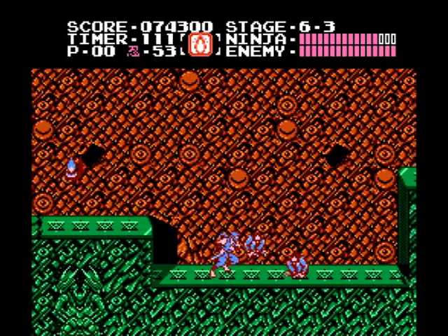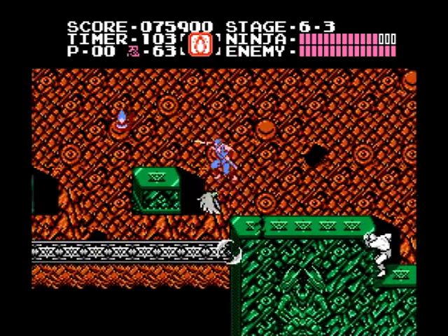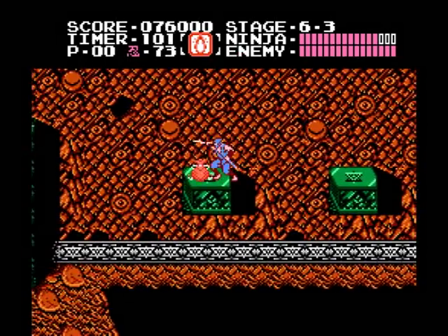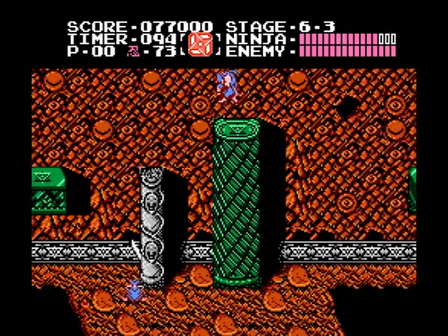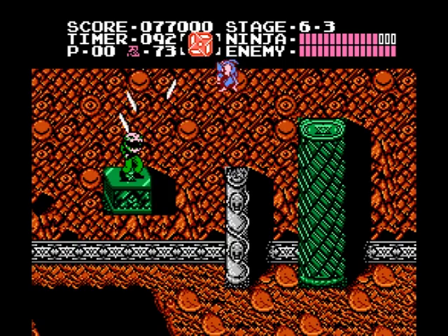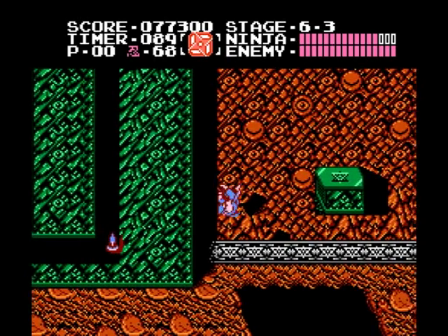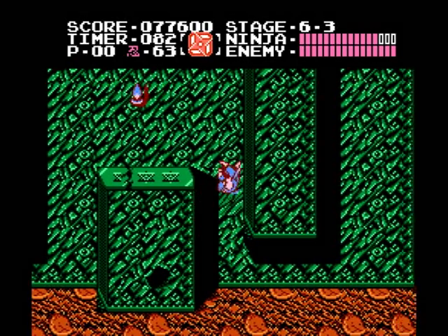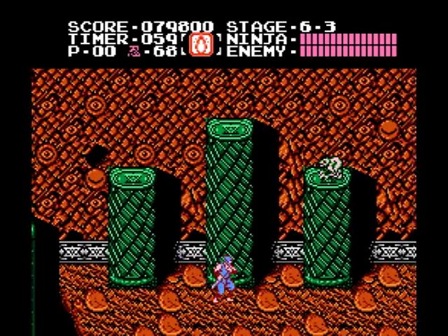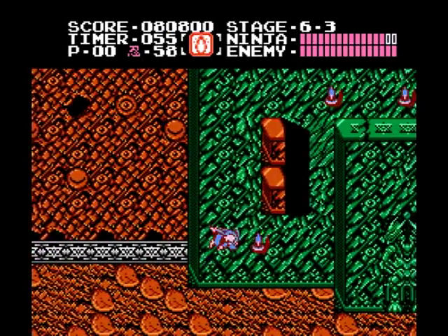Grab the flame here if you want an upgrade. When the eagle pops up, back off to chase it off the screen, and time your jump to kill the enemy without making contact. Scale up these pillars, grab the windmill star, and use it against the blade enemy. There's an hourglass here to freeze everything — take advantage of the time to advance without mobile enemies. There'll be a lot of rolling enemies here, so quickly move in and grab the hourglass to freeze them up and move on.